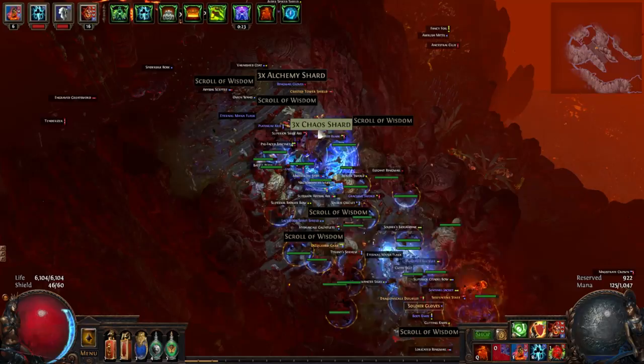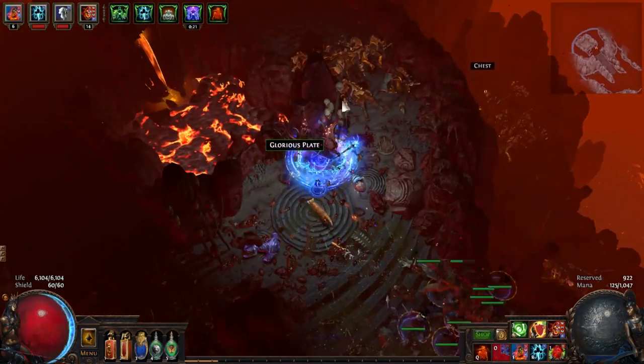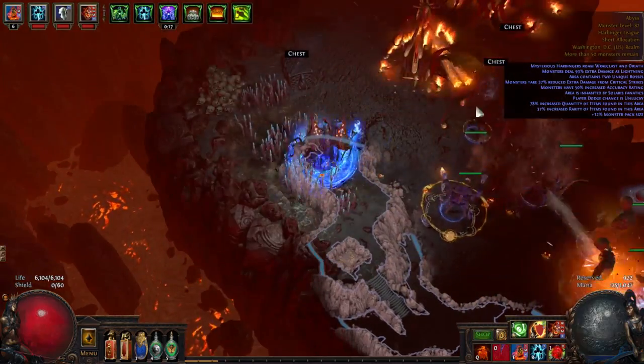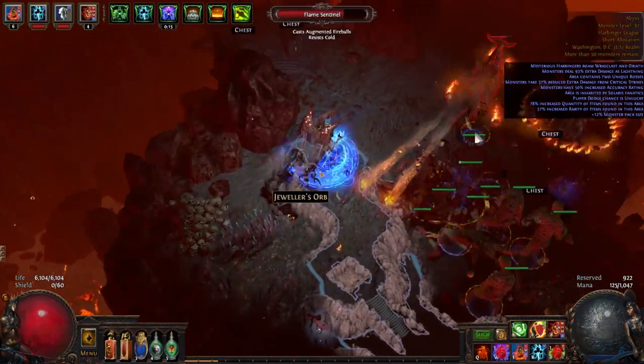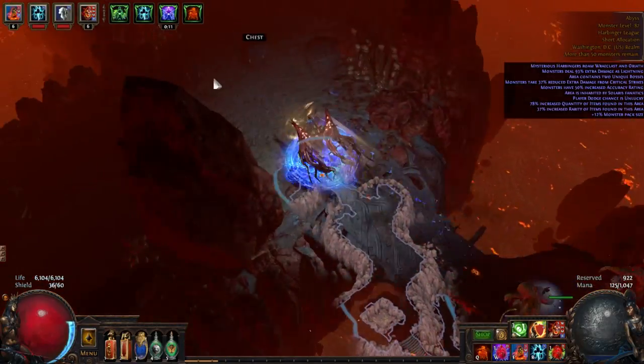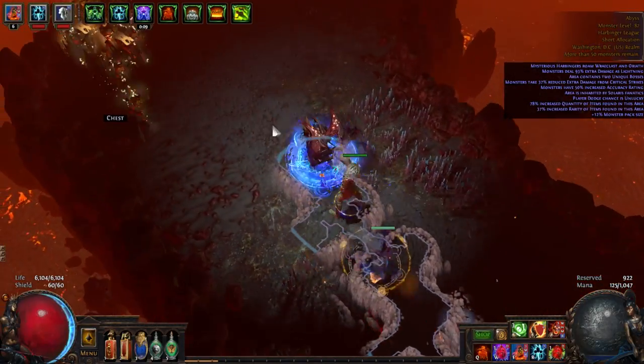Once you have Vaal Clarity it's basically gloves off — you just go through the map. It's about a 30-second Vaal Clarity and you get to freely summon Raging Spirits. Realistically nothing about this build is actually new or unique; I just think I'm one of the first to put it all together.